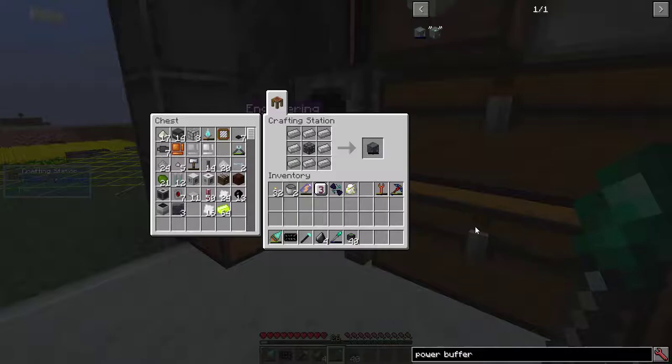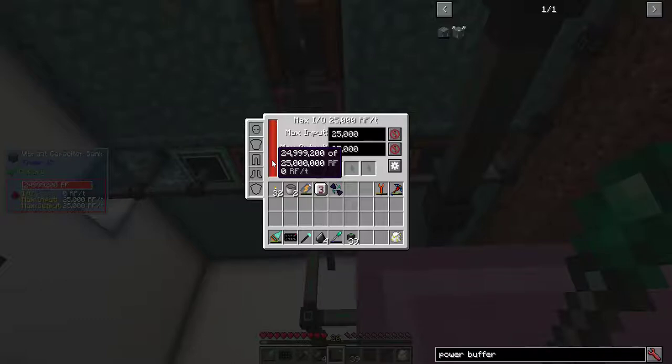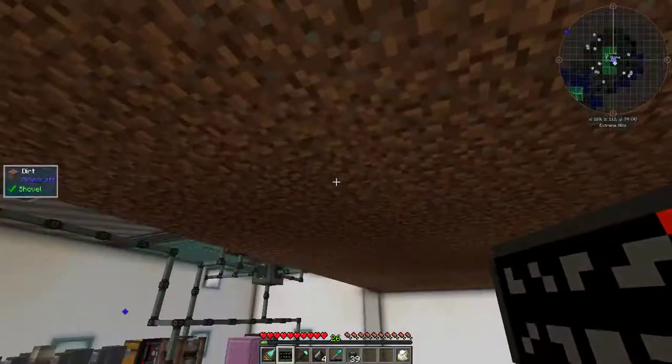This recipe is nice and straightforward. Set the output to 720, the top to pull, and the side to push, and the miner will use nothing more than what the solar panel provides. Right now, I get one ore every 22 seconds. Once I upgrade either my void ore miner or my solar panel, that production will at least double.